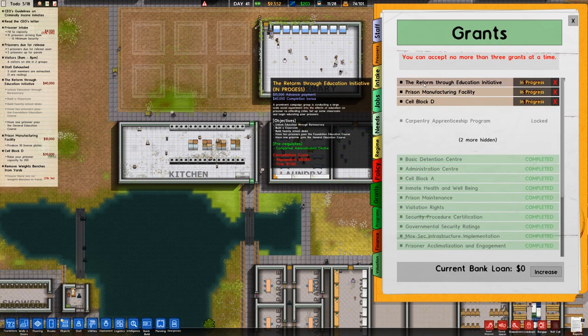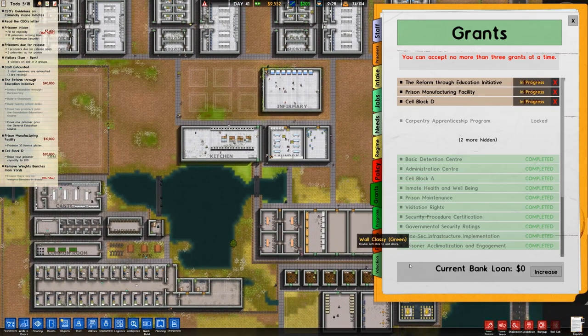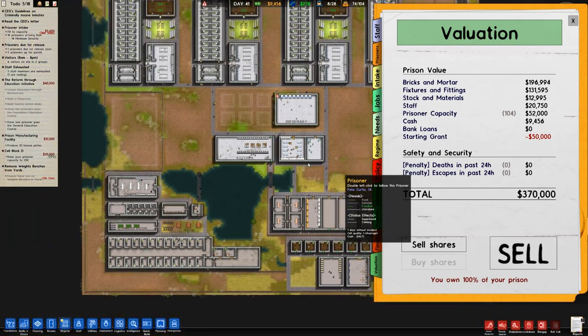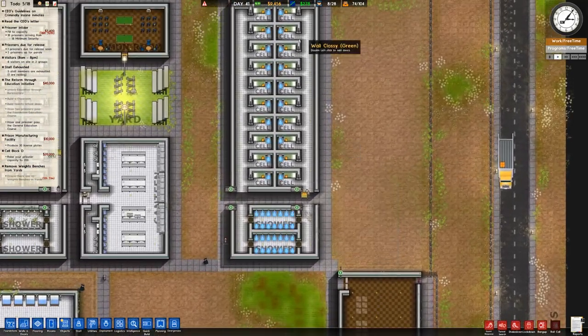Speaking of grants, we have three: the reform through education initiative, manufacturing facility which we won't be building, and cell block D which we won't be completing. No bank loan is currently out, and the total price of the prison if you were to buy it new would be 370,000 generic units of currency. Right, let's actually get on with some building — but with about 10 grand, that's probably going to be sub-optimal.